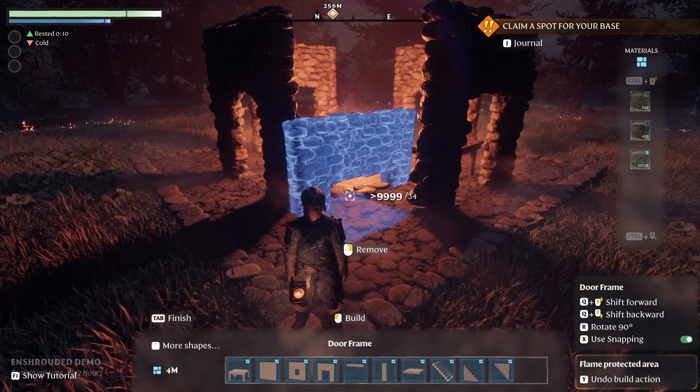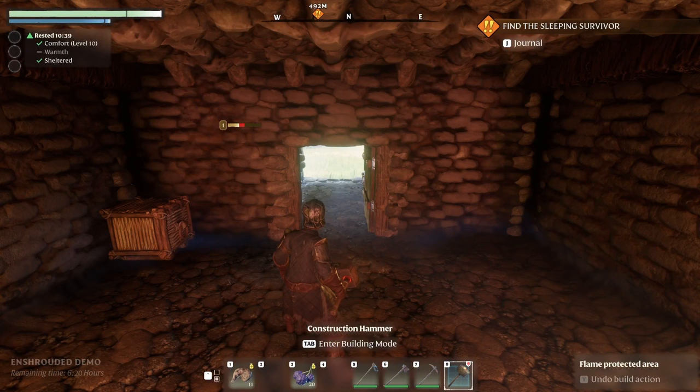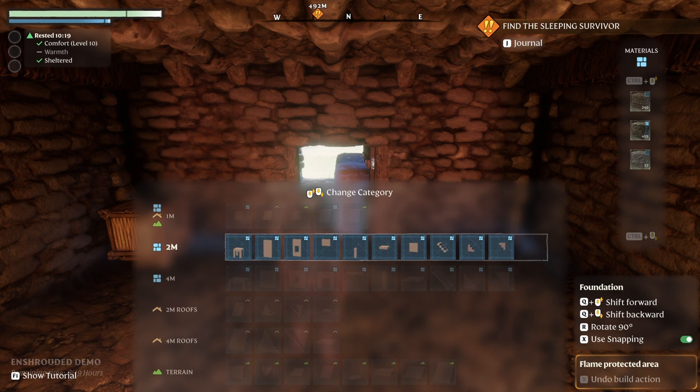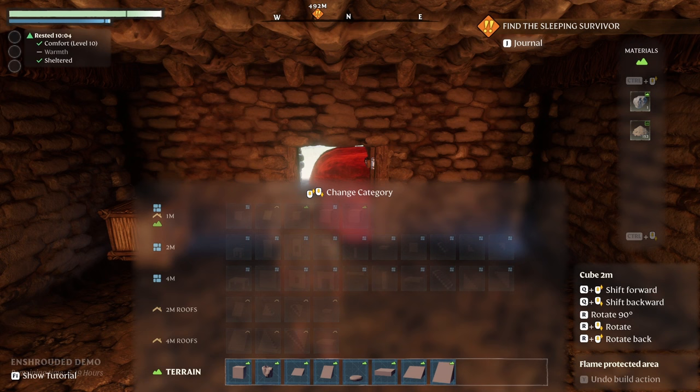Let's dive into the UI and how to navigate the different building blocks. The first thing you need to do is put the construction hammer in your hand and then press Tab to enter building mode. You can see at the bottom you need to press the N key to bring up more shapes. This allows you to switch between two-meter shapes, four-meter shapes, roofs, and even one-meter blocks. All the shapes, sizes, and variations for each building block are found under that N key.